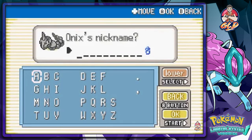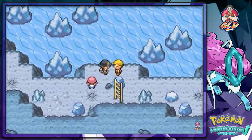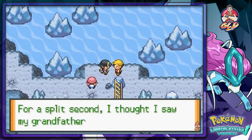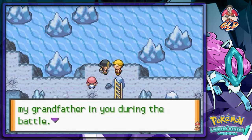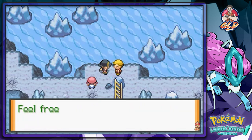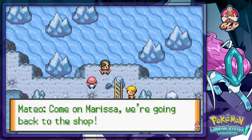Let's just name it Crystal Onyx. It would have been cool if it actually looked crystal — let's just put 'Crystal.' And just like that we got it! 'Wow, that was amazing — you handled that fantastically. For a split second I thought I saw my grandfather in you during that battle. Thanks for everything — I'm totally inspired to keep on working. Feel free to swing by our shop anytime. Come on Marissa, we're going back to the shop.' Thanks for helping my brother — he's really happy now.